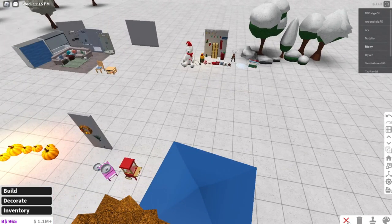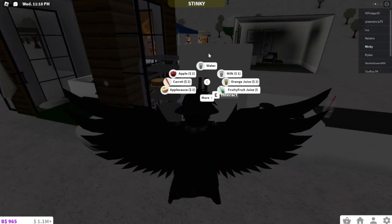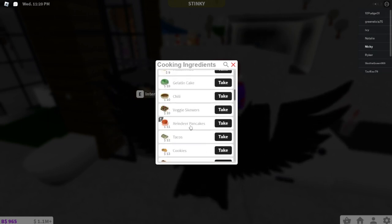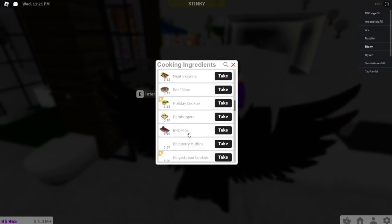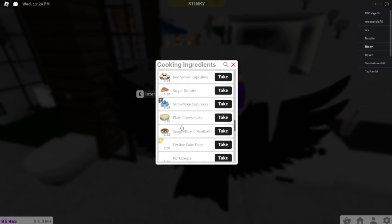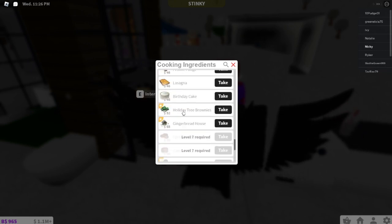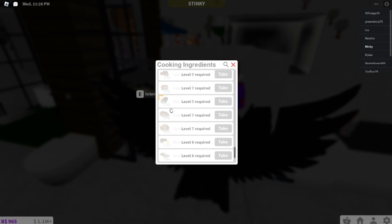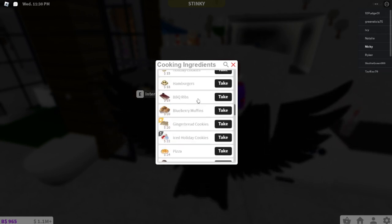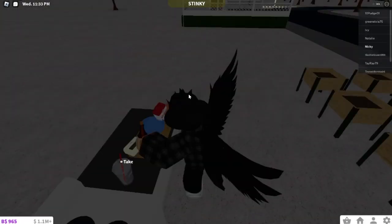Now let's check the new foods. Going into ingredients, some new food items are: reindeer pancakes, holiday cookies, gingerbread cookies, iced holiday cookies, snowflake cupcakes, festive cake pops, festive fudge, holiday tree brownies, gingerbread, a yule log cake. I heard that the first elf takes holiday cookies, so we're going to cook those up.